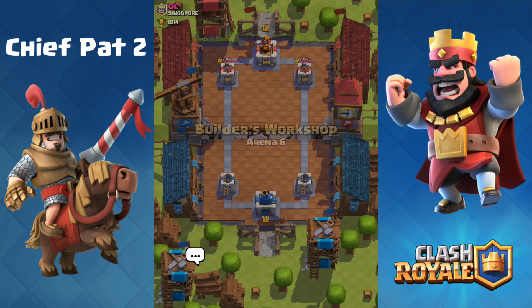The Witch goes down the lane — we drop a Musketeer but this isn't looking pretty with 30 seconds left. We make a big push down the right-hand lane with Skeletons, Arrow down the Minion Horde, and the Hog Rider gets stuck on the Giant. We drop a Freeze Spell on the Tesla and tower — the Witch goes down just in time. But as the Valkyrie runs down the lane we don't have enough damage to take the tower because the Giant is just so tanky. Another fun match inside the Builder's Workshop.